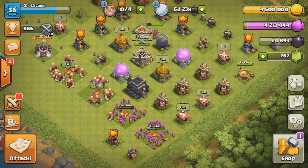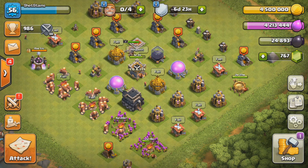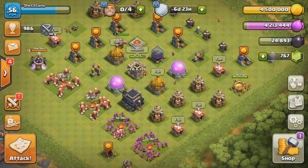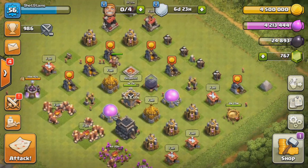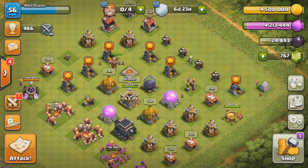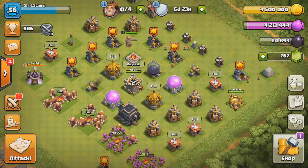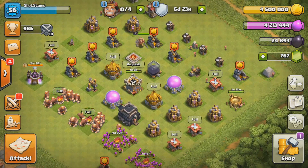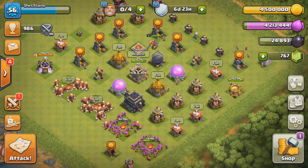There's not much for me to do in Town Hall 9 after upgrading my camps. I could upgrade my king and queen and farm more, but I'd rather farm dark elixir at Town Hall 10 because we'd have three drills, which makes it a lot easier and we'd get a lot more. After our camps are done upgrading we're just gonna move on to Town Hall 10. We'll be back as soon as a builder frees up to upgrade our third camp.